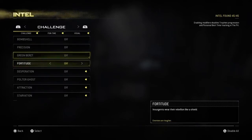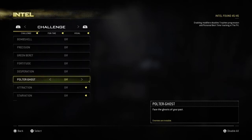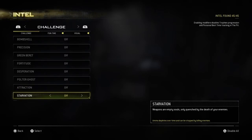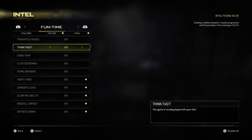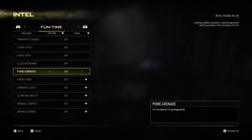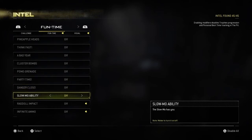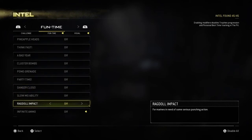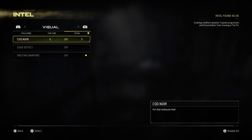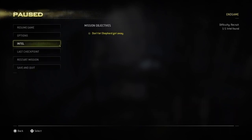That is it — thank you so much for watching guys. I'm just showing you all the intel and the cheats you've now unlocked. We've got: Fortitude, Desperation, Poltergeist, Attraction, Starvation, Bombshell, Precision, Green Beret, Pineapple Heads, Think Fast, A Bad Year, Cluster Bombs, Pomegranate, Party Time, Danger Close, Slow Mo, Ragdoll Impact, Infinite Ammo, COD Noir, Edge Detect, and Ragtime Warfare. Like and subscribe guys, thank you so much for watching.